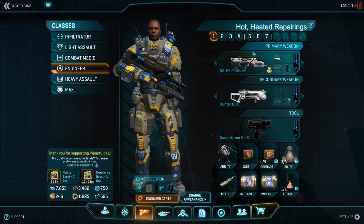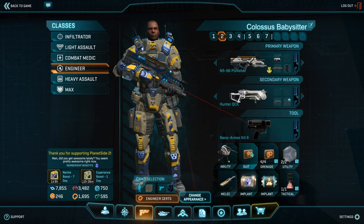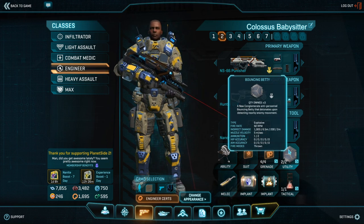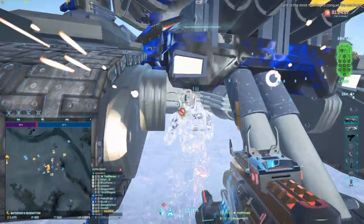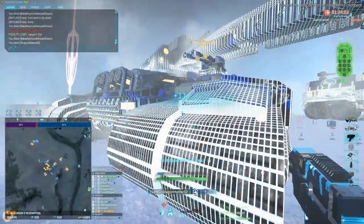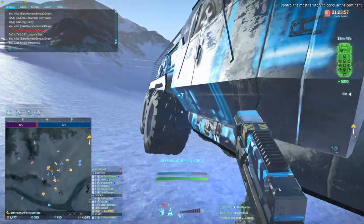I swap out my AT mines for AP mines whenever I have to babysit a Colossus. As I already mentioned, the current meta for dealing with Colossi is to drop engineers on top of it, and since these engineers must have their flak armor removed and replaced with mine carrier, a pair of bouncing betties will usually stop them dead in their tracks. These things share the same nanite pool with your repair grenades, so keep an eye on them and be ready to disable the auto resupply if you run without boosters.